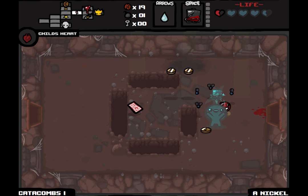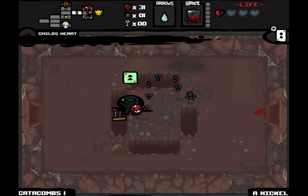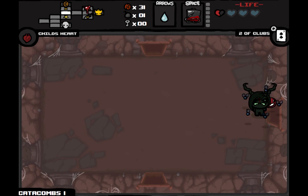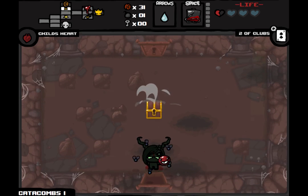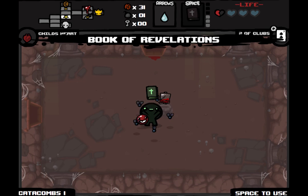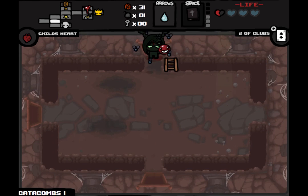Let's try and capitalize on our IV bag while we have it. Overused it once and cost us half a soul heart, but we still got quite a bit of money out of it. If we had a key to get into the store we could probably use it. For now we have enough cash, so we'll just take the Book of Revelations down to the next floor with us.